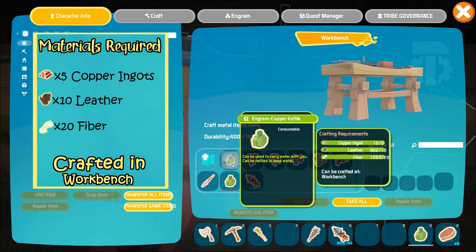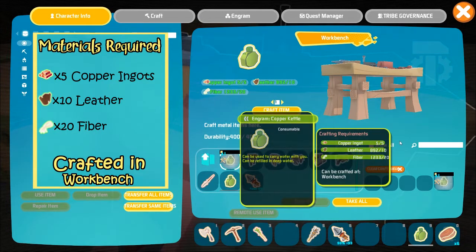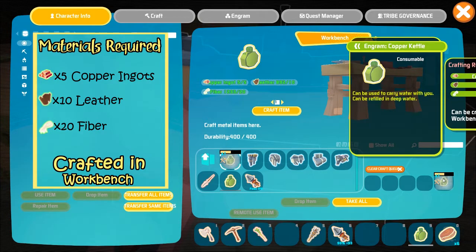To craft your copper kettle, it's going to take 5 copper ingots, 10 leather, and 20 fiber inside of your workbench. Just double click it and it's crafting right here — and voila, you got yourself a nice copper kettle.